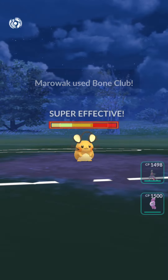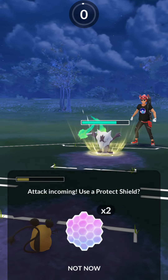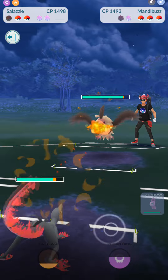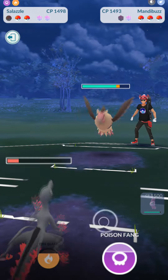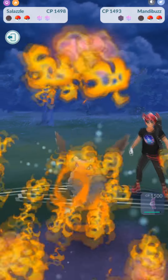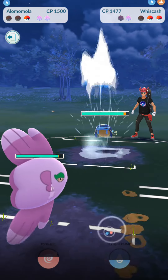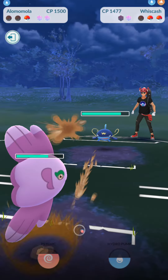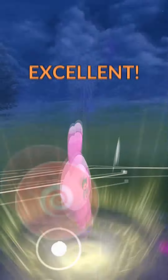There's the Marowak. We were very skeptical about wanting to swap out, because we know that typically when we swap, it's going to be a counter into the switch in. So we just let Daydeni go down and brought in Alolan Marowak. Then after that, they brought in Amandabuzz, so we swapped over to Salazzle. They go for Foul Play, we fire off a Fire Blast — look at how much damage it's about to do. This is why they call it a glass cannon; it just knocked down Amandabuzz with a couple Incinerates and a Fire Blast.